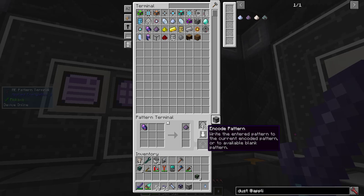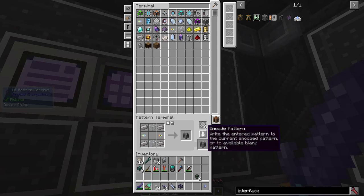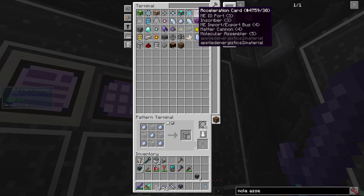With serious quartz dust and fluix dust automated, I can now automate annihilation cores, formation cores, interfaces, molecular assemblers, and quartz glass. I already automated acceleration cards and hiked up the speed of my inscribers and molecular assembler.